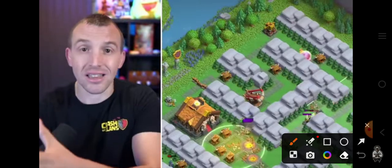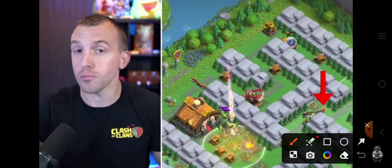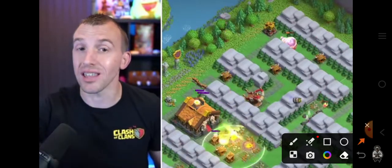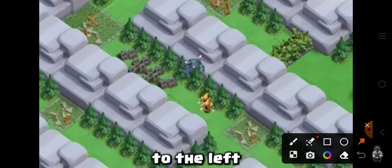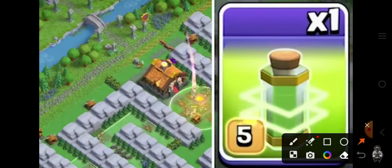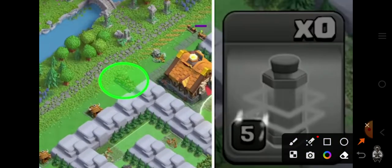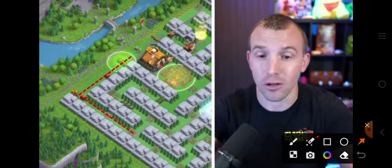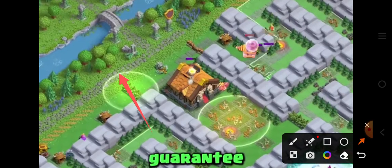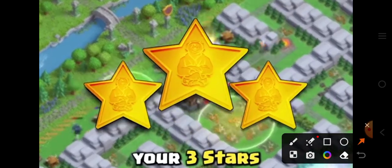The troops to the right — mega sparty and the super wizards — will take out all the goblins, as will the PEKKA and the super wizards to the left. With the final jump spell, use it over the bushes at the back so that the PEKKA gains access to the capital hall. This should guarantee your three stars.